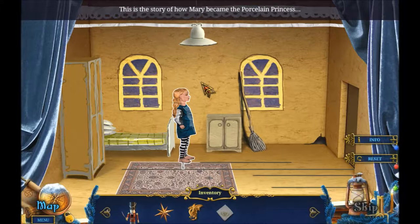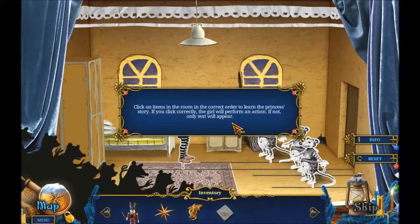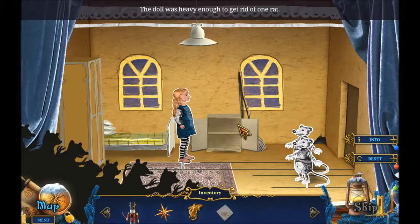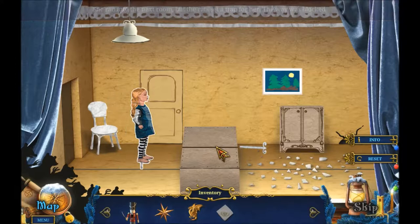This is the story of how Mary became the porcelain princess. Click on items in the room in the correct order to learn the princess's story. If you click correctly the girl will perform an action. She threw her doll - the doll was heavy enough to get rid of one rat! Take that, rat! She ran to the next room but the rat set a trap for her - the way was locked.